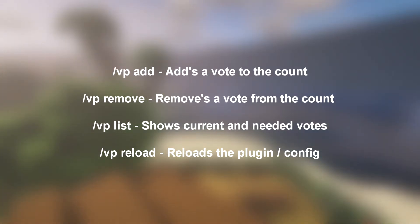The main commands of this plugin are slash vp add, slash vp remove, slash vplist, and slash vp reload, which will help you in setting up this plugin.